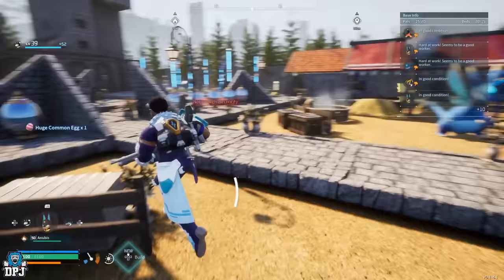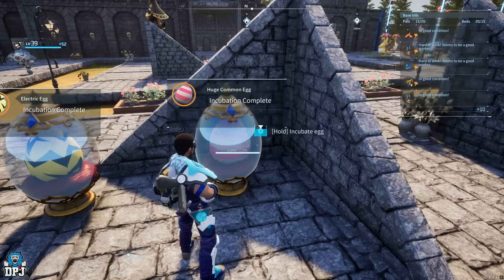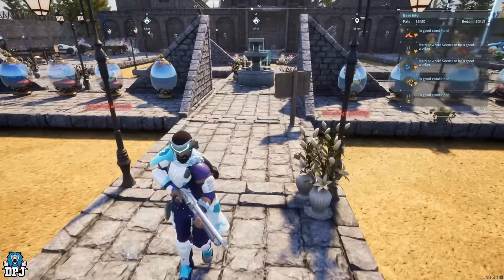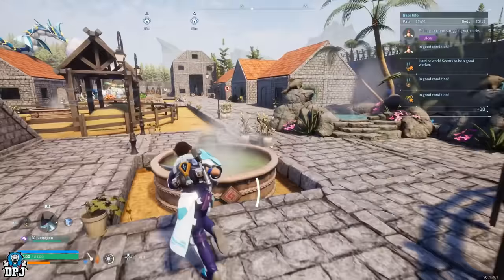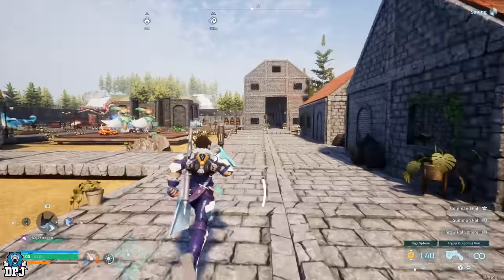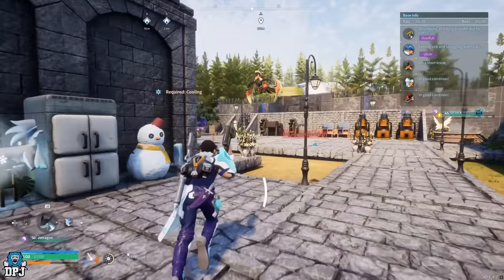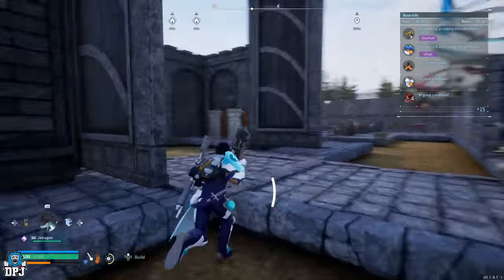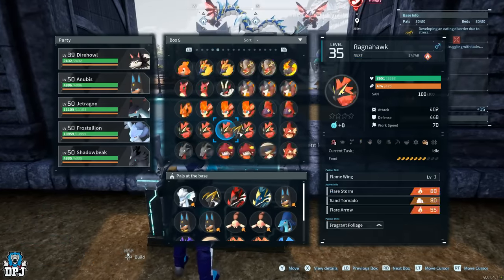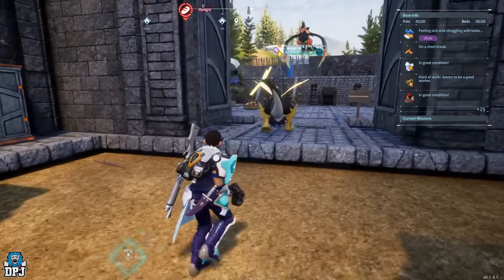So there we have it — quite a few early-game pals you can get by simply capturing easier pals at the start of the game, or roughly when you get to level 20. All you need for the entire video is a Grisbolt, a Penking, a Relaxorus, a Lamball, a Rushoar, and the optional extra is Blazamut, which you don't actually need. If you enjoyed the video, leaving a like really helps out. Subscribe if you want to see more, and I'll see you on the next one. Also, you can breed yourself a Rushoar — found early on in the game — a pal we use later on to carry on building our OP pal tree.